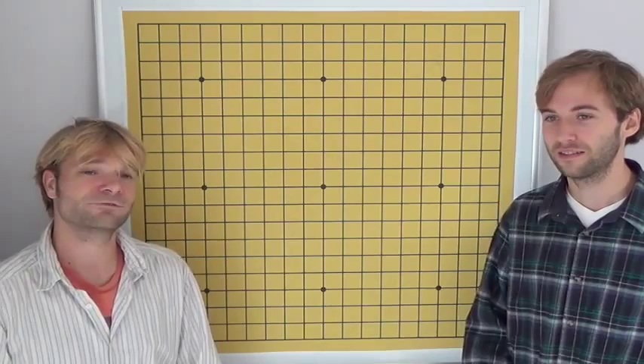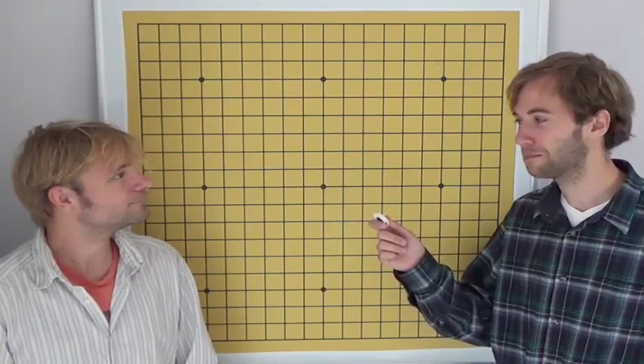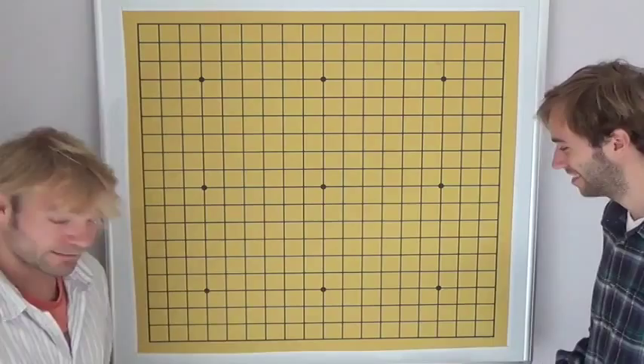He was very strong back then. This is a game against One Lai, a 5-dan professional. At the moment Kim is a 9-dan professional. Myungwon Kim plays white in this game, and One Lai plays black. Let's get started.